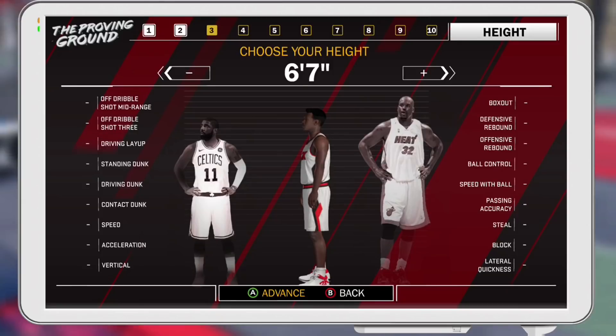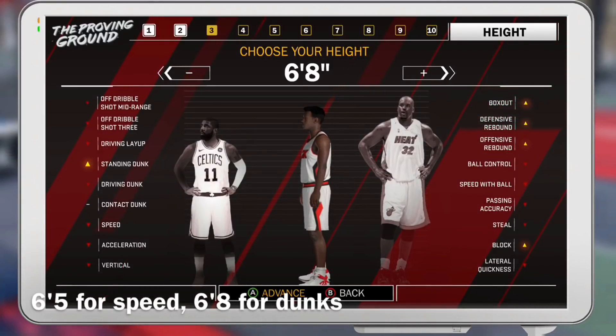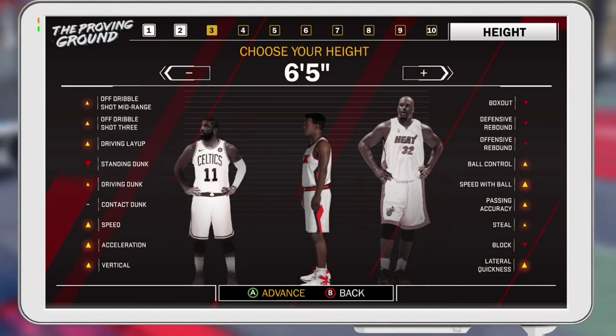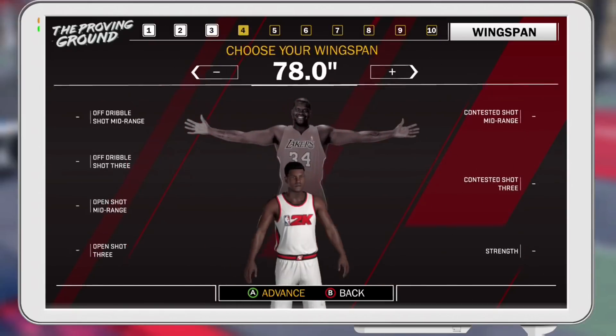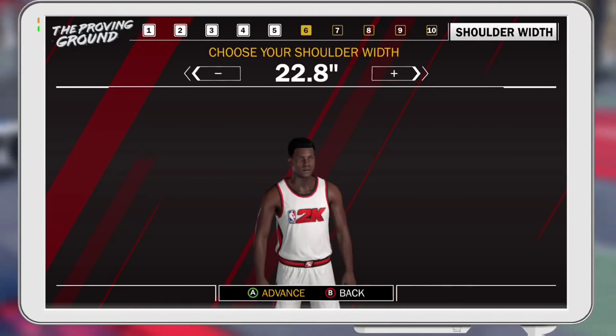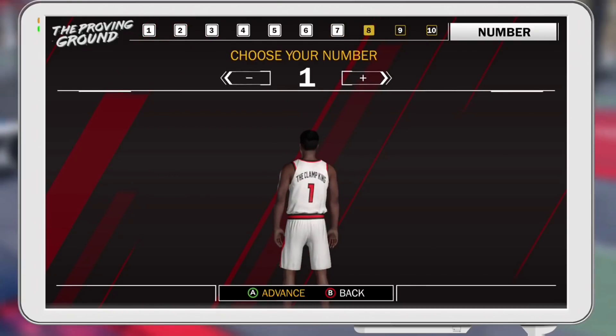I made my guy six foot five. Six foot eight is another good build, but do not make your guy shorter than six five — that's the shortest you can be to have big man contact dunks. Don't make a six seven or six six build; might as well go six five for the speed to be a 95, because at every inch above six five your speed goes down. If you make six eight you get contact dunks but your speed will be like an 80. Max wingspan and put your weight one under the middle so you're stronger than the guards you're going against but gain one extra speed and acceleration.